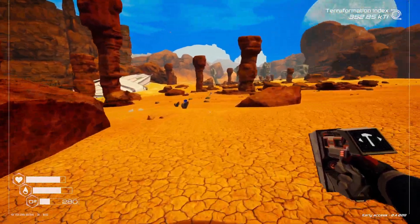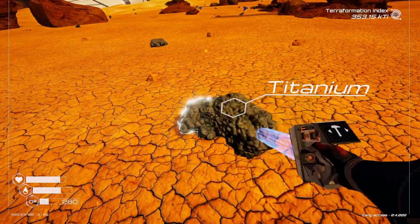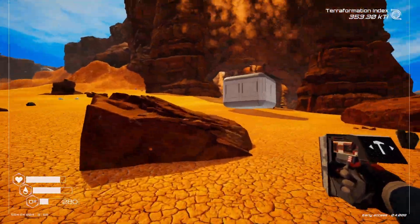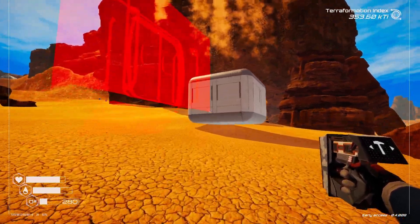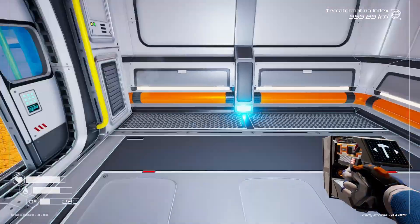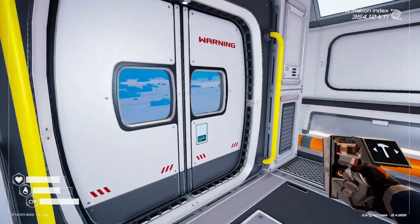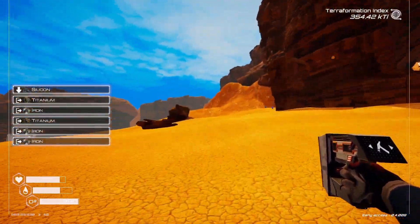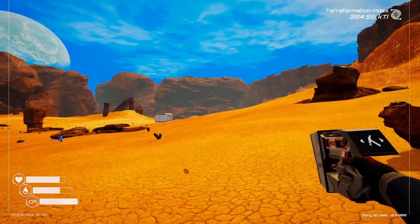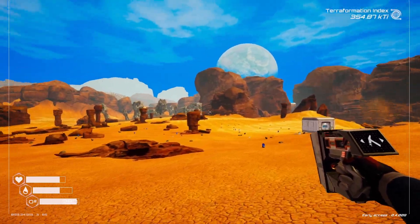We need titanium. It's been a while since I've played this. Check that out — our oxygen goes up. Our O2 scooches back up to 100. And we can just grab it and do this. We can explore forever as long as we keep the right amount of material in our inventory.